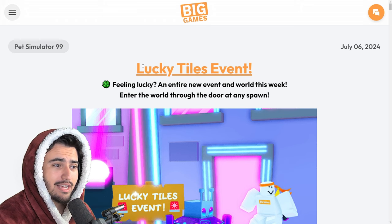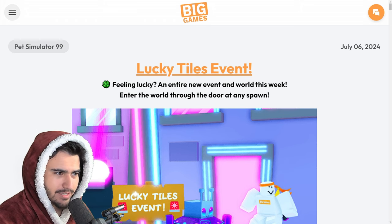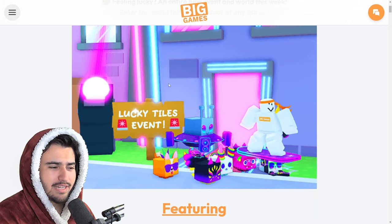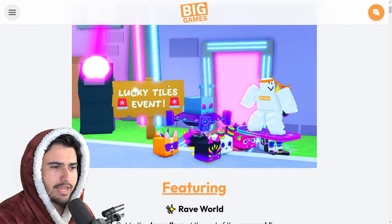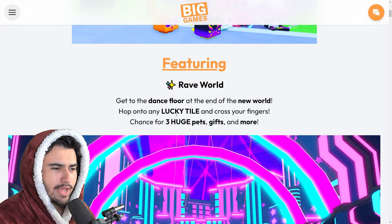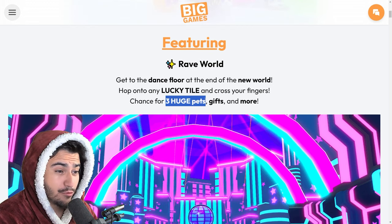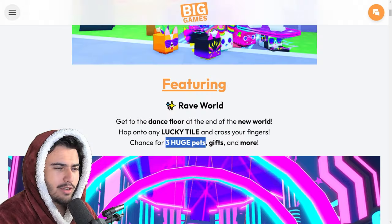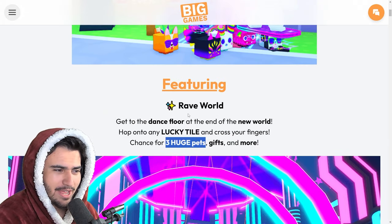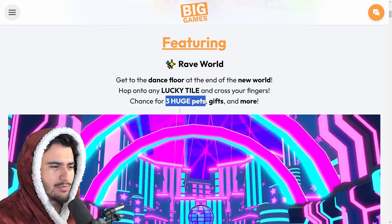Starting out, we have the lucky tiles event. Let's see if this gives us any information on what we can expect. From the looks of it, this really isn't an explanation, so we'll just keep going and look for that later on. Here it gives a little more information — it says the rave world: get to the dance floor at the end of the new world, hop onto any lucky tile and cross your fingers for three huge pets, gifts and more. I still don't really understand what that means even after reading all that, but I'm sure we'll understand more as we go through here.